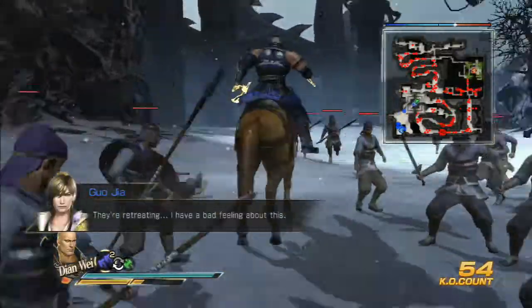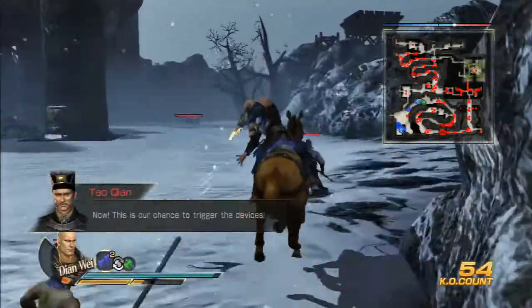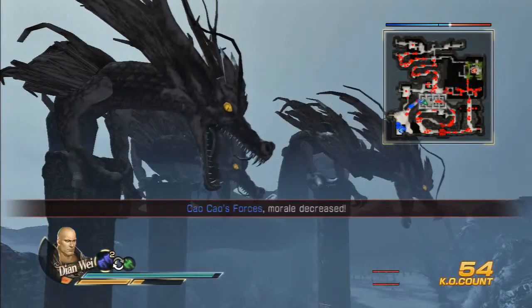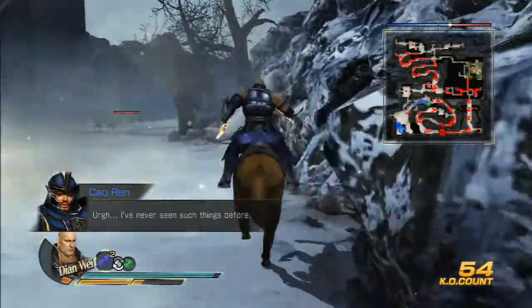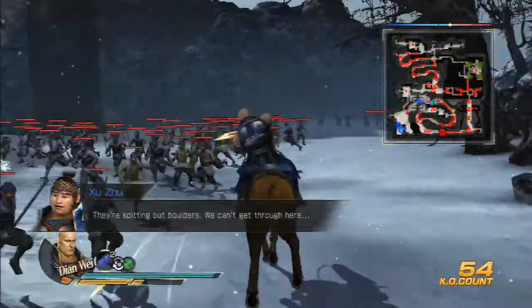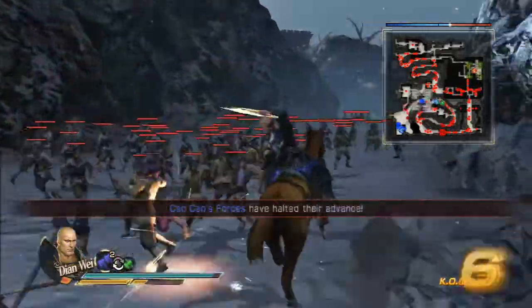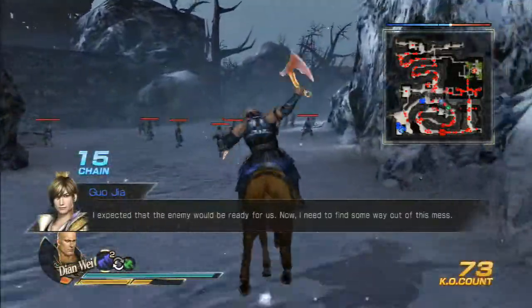Attack him from range, there we go. Alright, so obviously if you're doing this on beginner, it might be easier. But I'm going to try and do this on normal, might not work out. Next part is, we're going to run along here. I would suggest attacking these peasants whenever you can, because you will actually get quite a lot of miso from it, and you need that.